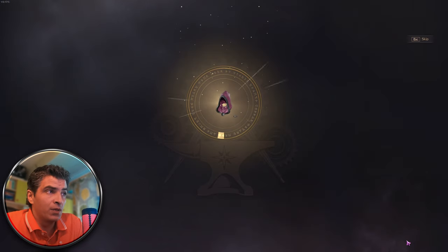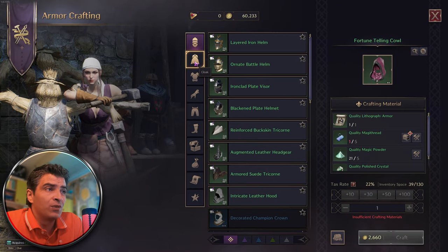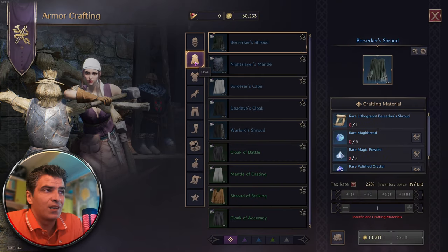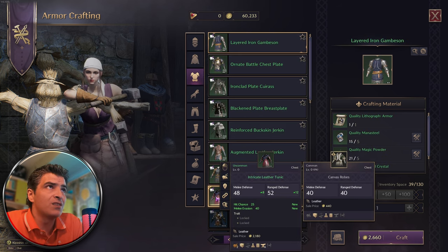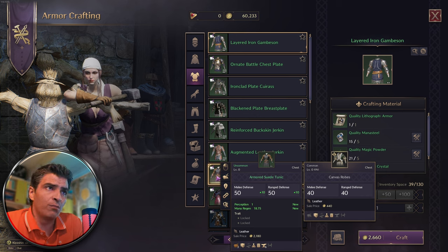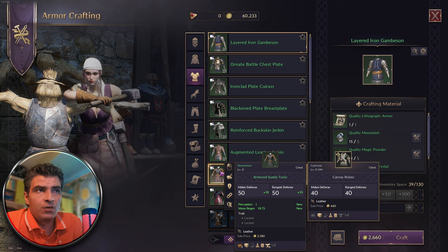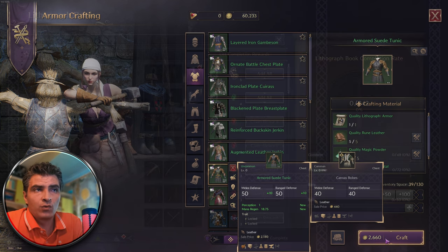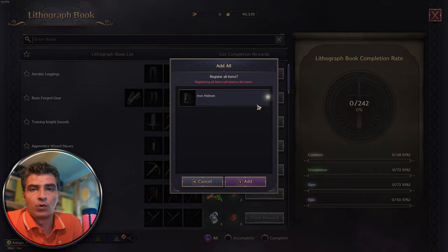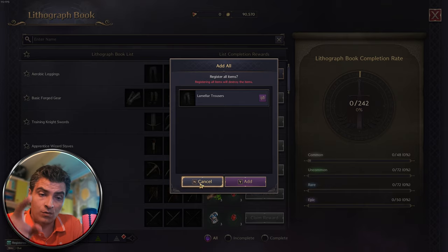During your progression you'll get white gear, then green, then blue, and finally purple — the highest tier at the moment. You get green gear just by leveling, and at blue you start having more options: co-op dungeons, open world dungeons, abyss dungeons, or completing the lithograph book for rewards. As you keep playing you'll want to transition from blue to purple gear through co-op dungeons, abyss dungeons, the lithograph book, and additionally field and guild bosses. Best-in-slot purple items only drop from field and guild bosses — and the auction house.